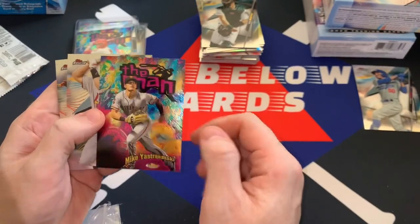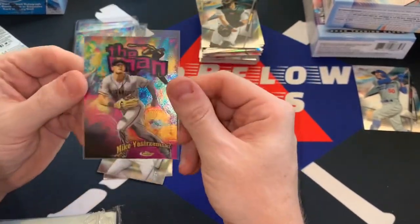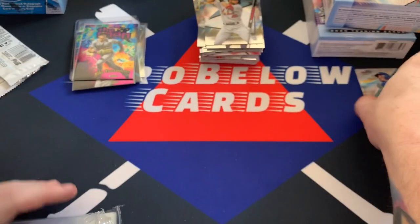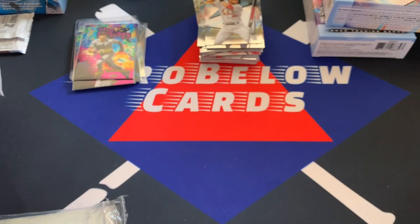There's one that I like a lot — Mike Yastrzemski. I think this kid's going to be really good. The tough thing is he broke into the pros at 29 years old. That's Carl Yastrzemski's grandson, who's a monster Red Sox figure. Paul Goldschmidt and there's a nice one of Pete Alonso. I'm going to sleeve up the Mookie. Go ahead Trey. Giving you guys kind of a slower look at this stuff — I haven't seen it yet so I'm kind of enjoying it with you.